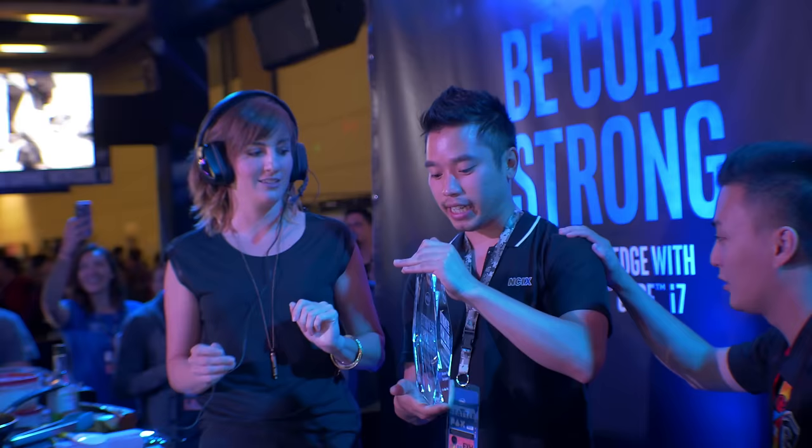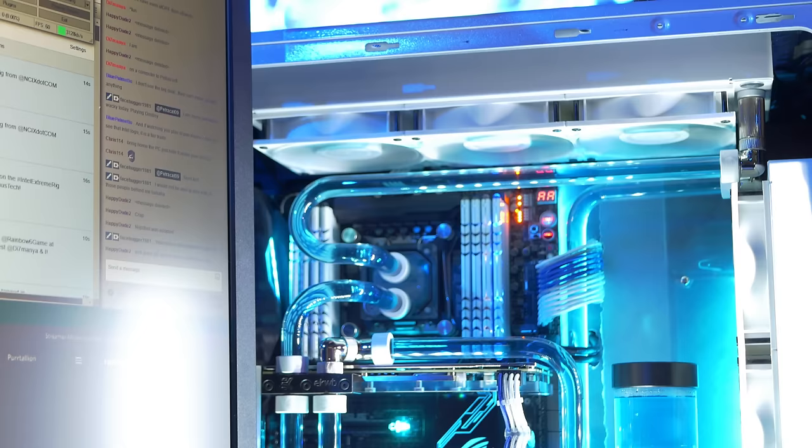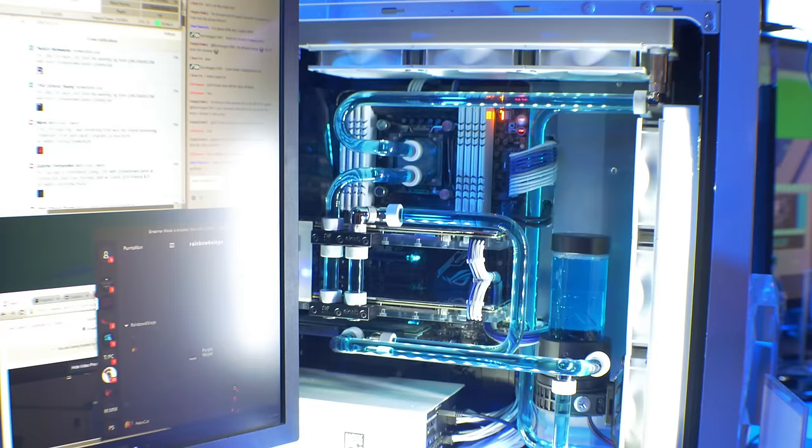So I'm joined here by Charlie from NCIX — these guys actually won the Intel Rig Challenge. The system is called the Avalanche. What inspired it is we wanted to create something that was unstoppable. We wanted to stick with a white theme — a lot of blue tubing, white and blue to symbolize the snow and water. The specs include a 6950X Intel overclocked processor, two GTX 1080s in SLI, an Intel 750 series 1TB SSD, and all of them are water cooled with our NCIX custom turbo hydro loop.